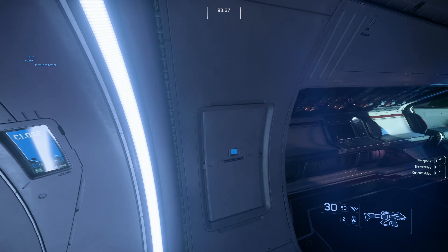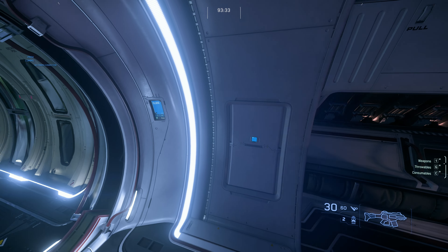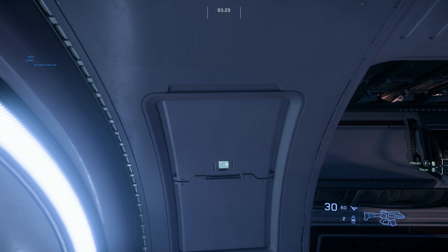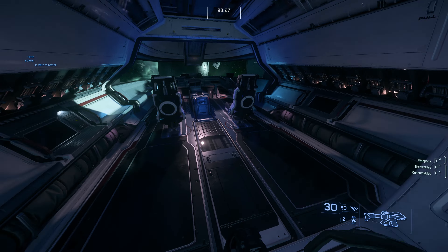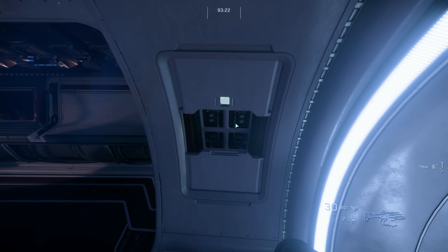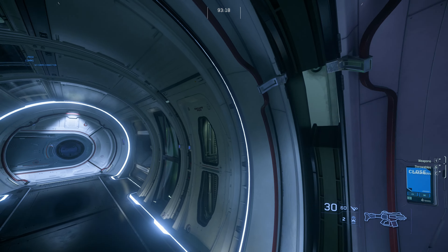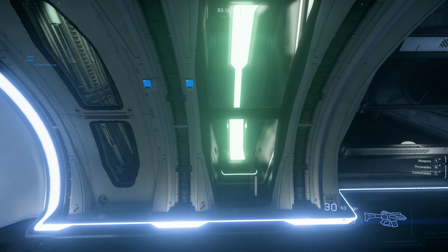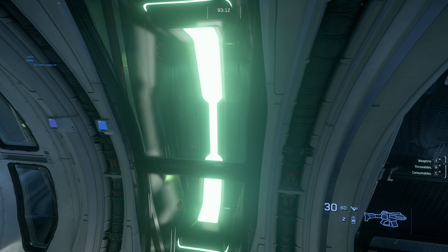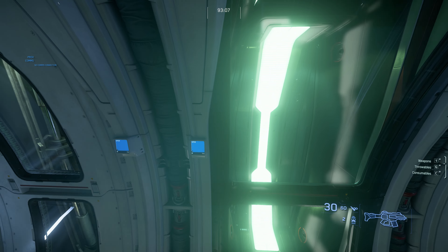Right now in free fly mode I can't use them. Let's look — you've got some component access here on both sides. Then if you keep moving, there's a door here with your escape pods. I think these are suit lockers, but I can't confirm.